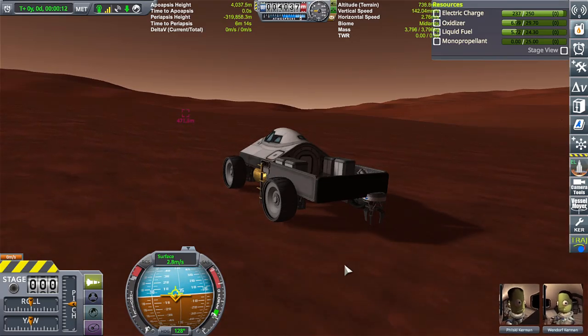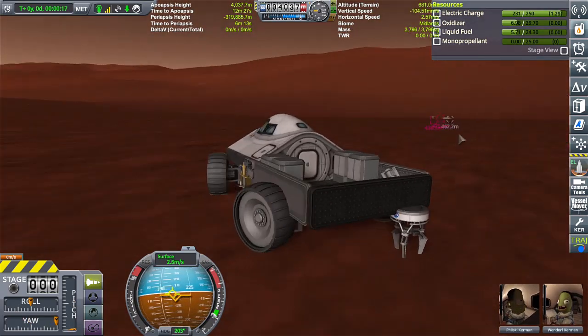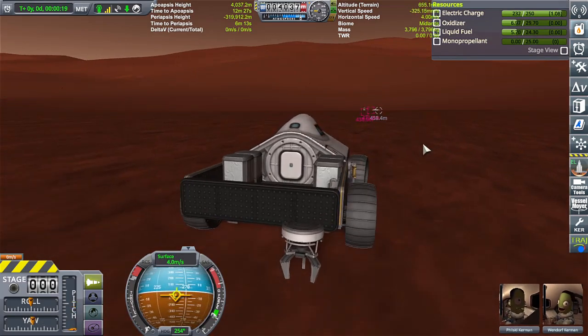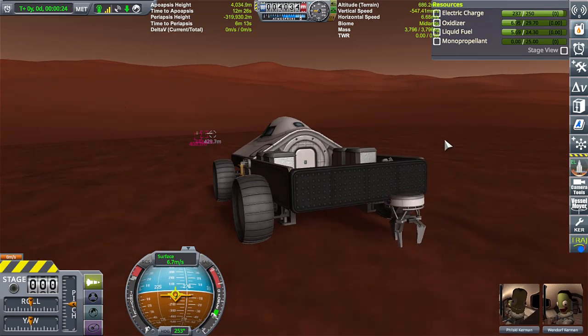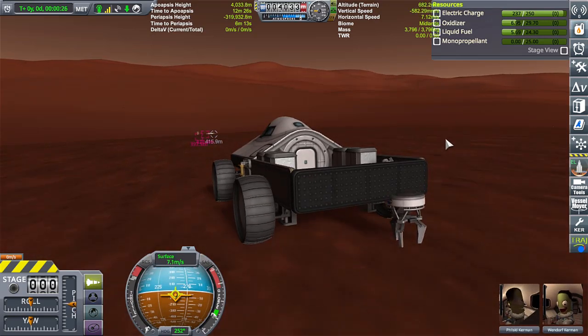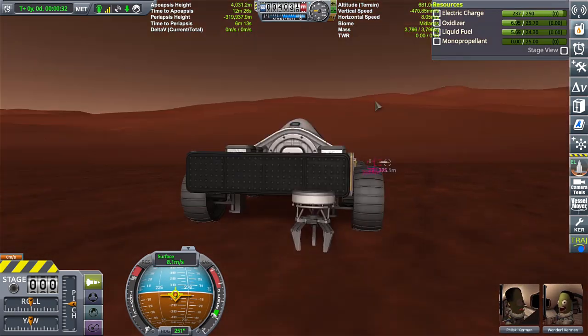Oh, that scared the absolute loving poop out of me — all I saw was the truck disappear in flames. Okay, cool, we got rid of it. Sweetness. All right, let's head back to camp. And yes, we did get the engineer girl out of the trap. All I did was label the two things as debris, and when I came back they were both gone and the engineer girl was just standing there. So we're good.